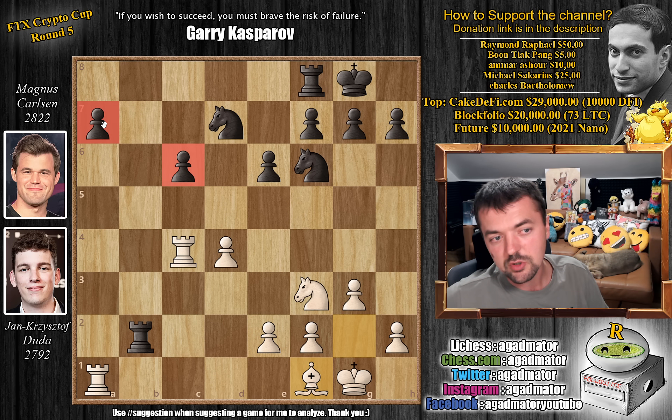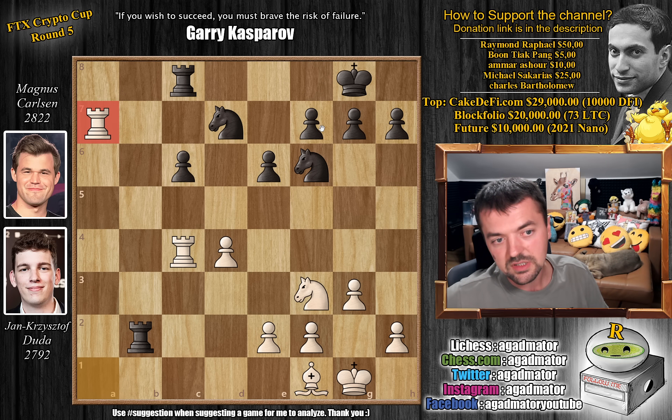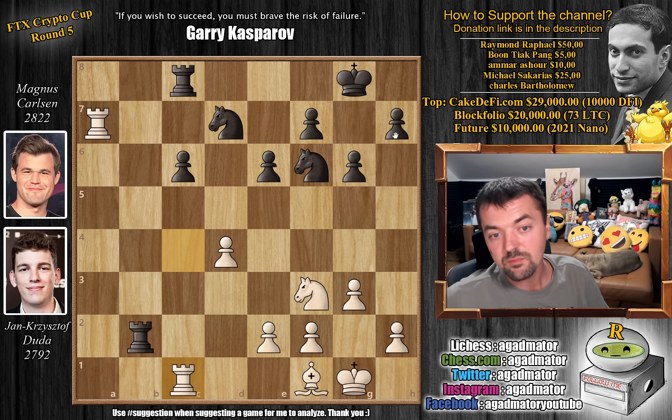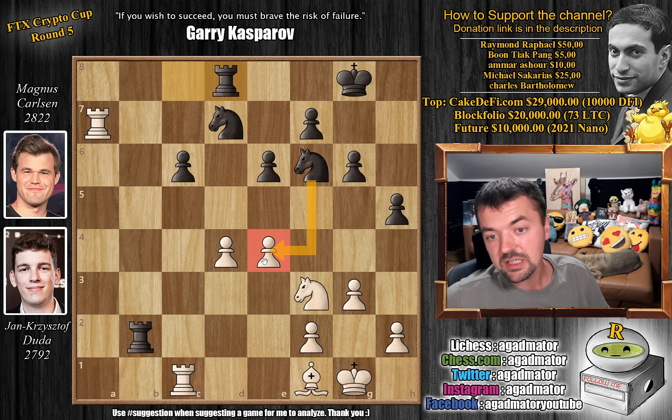We have rook to c8. Magnus has to defend one of these pawns — you could defend the a7 pawn, you could defend the c6 pawn, and everyone would probably defend the a8 pawn as it's the outside passed pawn. But Magnus goes for rook to c8 instead. And okay, Duda grabs the a7 pawn — why not, you already get a rook on the 7th rank. If this rook gets on the 7th rank as well, it could be very ugly for Magnus. Pawn to g6, creating a bit of breathing room for the king. And now rook back to c1. We have pawn to h5, and now pawn to e4.